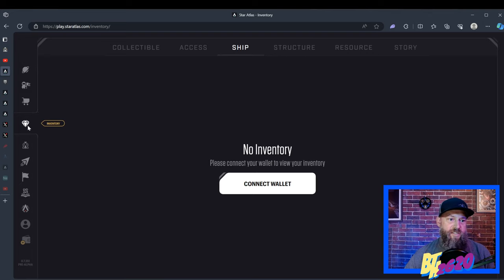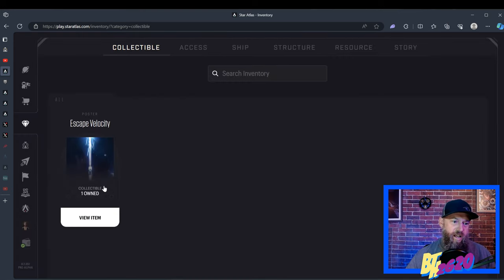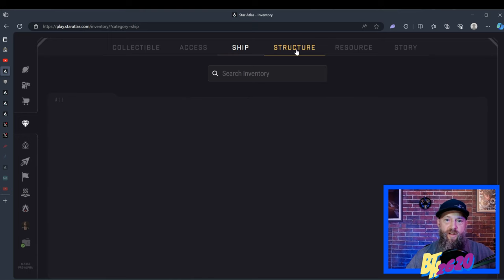Further down is the inventory section. If you link your wallet, you'll be able to see everything in your wallet through the eyes of the Star Atlas metaverse. In this Mud wallet I have a poster — posters are pieces of artwork you'll be able to hang within your habitat if you buy land in Star Atlas, or if you have a ship big enough to have an art gallery, you can put your posters within that ship. Certain things give you special perks like VIP access. If I had any ships in this wallet — they're all in Sage Labs right now — they would show up here. Under structures are habitats.